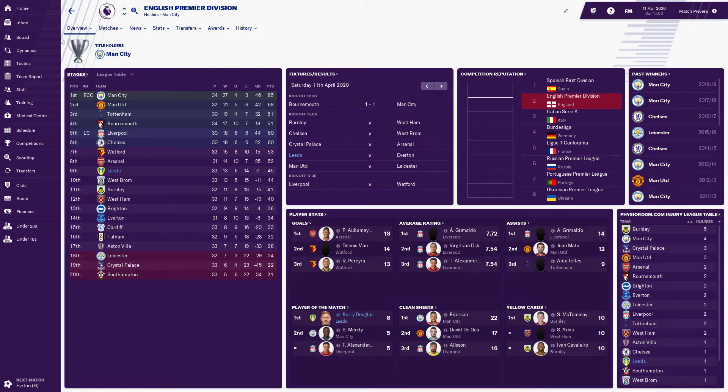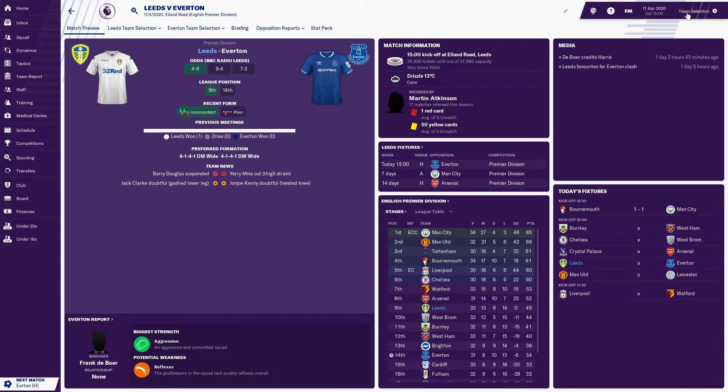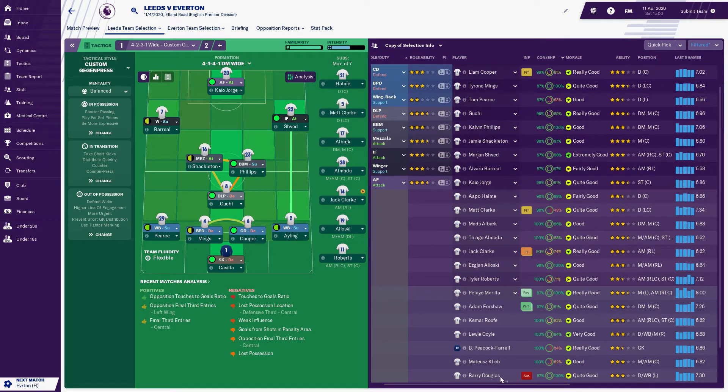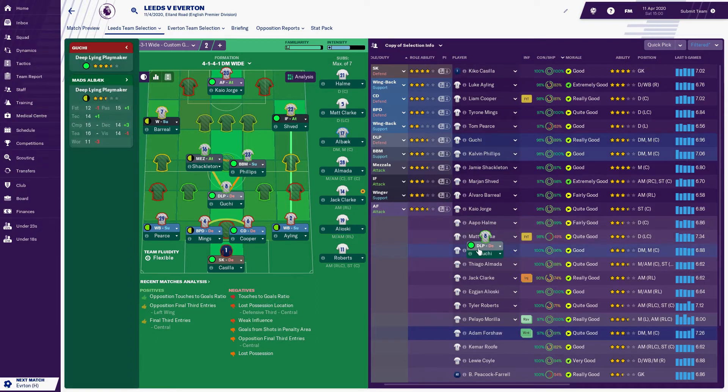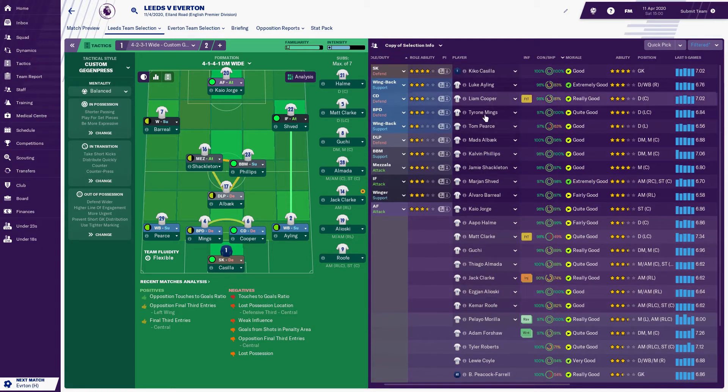At this point I'd be happy just finishing the top half. As long as we can stay above West Brom I'll be very happy. With Douglas suspended for this game due to the red card, we're chucking Pierce in up front. Cooper is returning from injury, so he comes back in and Clark returns to the bench. We're switching back to Alback in the deep-lying playmaking role and sticking with this lineup, bringing Ruth back onto the bench instead of Roberts.